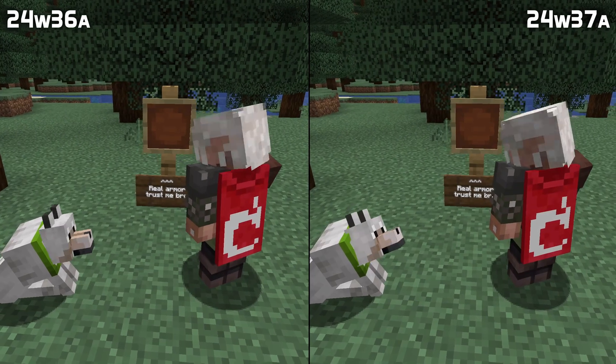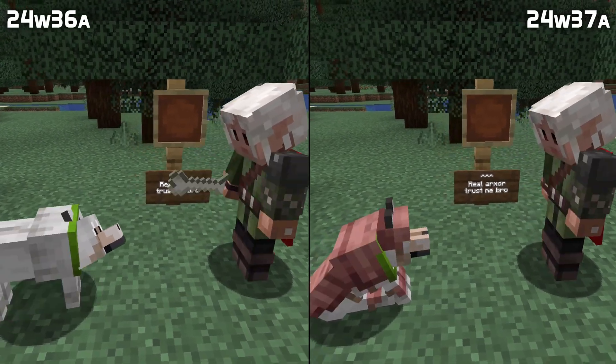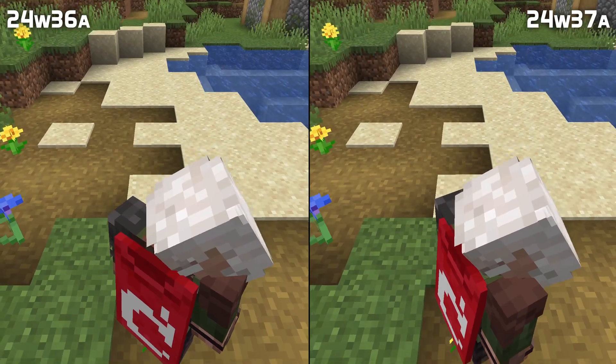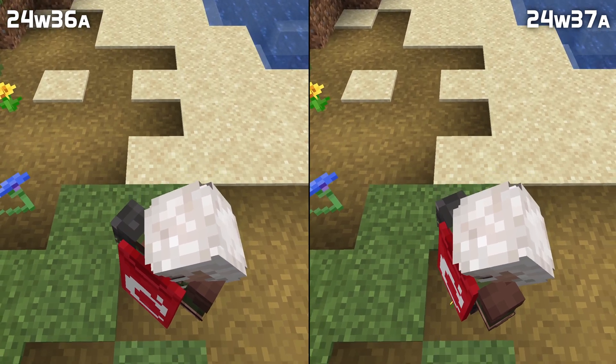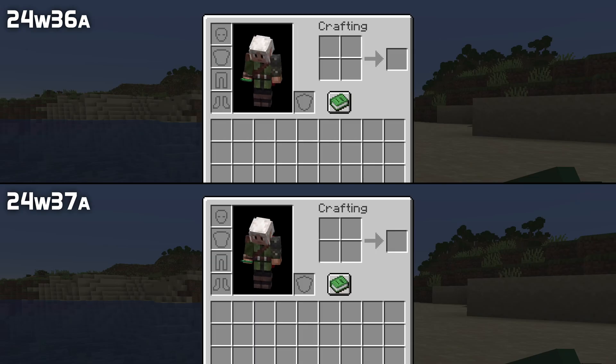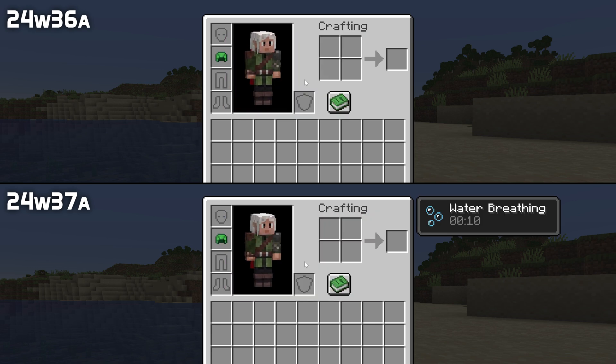Fixes for the Equippable component as well. Non-armor with the Equippable component can now be given to wolves. Wearing a non-armor item in the chest armor slot no longer detaches your cape from your body. Using the Equippable component to wear a turtle helmet in a different slot than the head slot now applies the breathing effect.